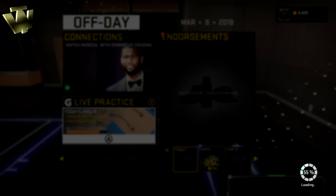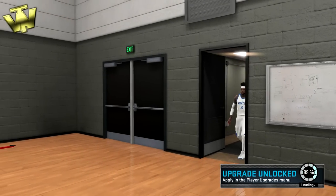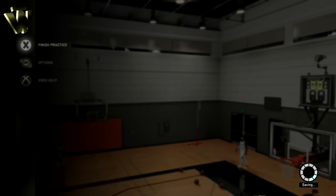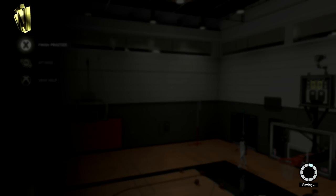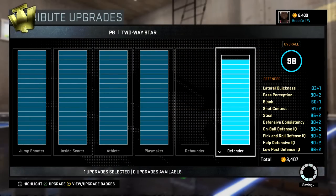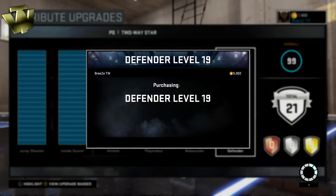As you're going to see, it says 'next attribute upgrade' under live practice, and there's a bar under it. Mine's almost full. It takes five live practices to fill this bar. Luckily, you don't actually have to play through the practice. As soon as you walk through that door, all you have to do is hit the start button and then hit finish practice. That's all you have to do. The only benefit from playing the practice is temporary attribute upgrades, which don't really matter because it doesn't help you get toward your upgrade. No matter what, it is going to take you five practices to get to your upgrade.